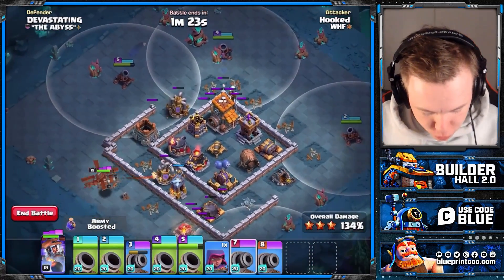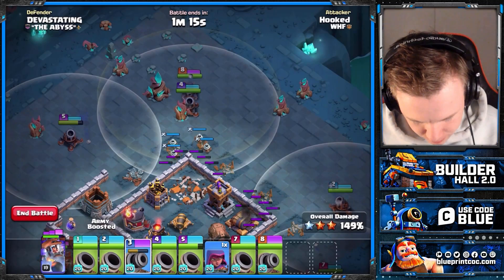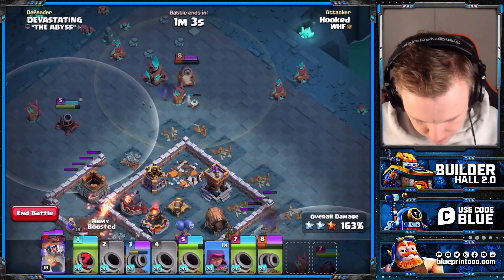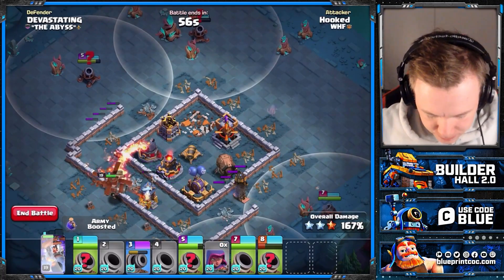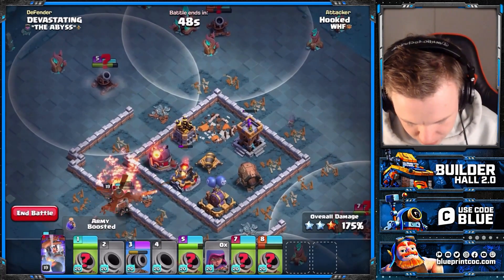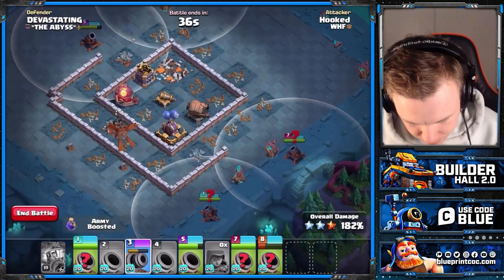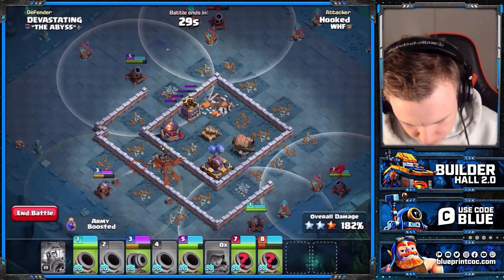I've got so many cannon carts — which one are you? It's so hard to keep track of them all. Okay beautiful. Where else can I put it? 8 and 4, so that's 8 and 4. Oh my god, look at that town hall — it's wrecking us. Zappies, do not kill. The problem is that archer tower — no, it's not a problem anymore. We need this lava launcher to go down. I'm out of cannon carts — how is that possible?